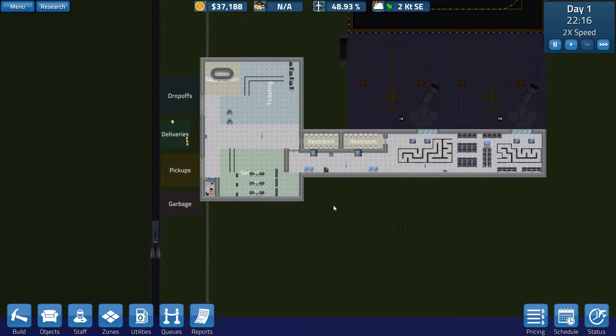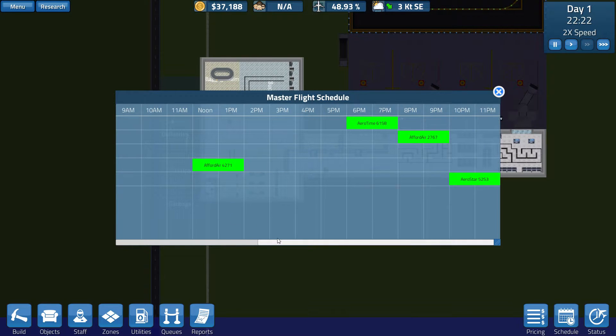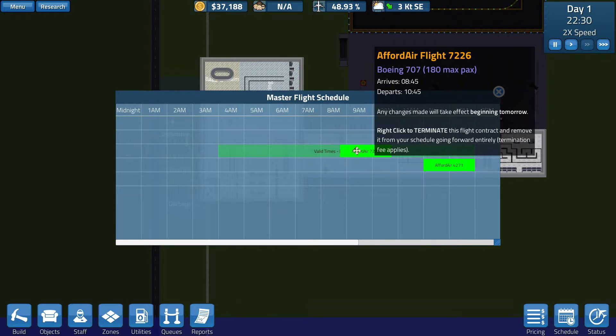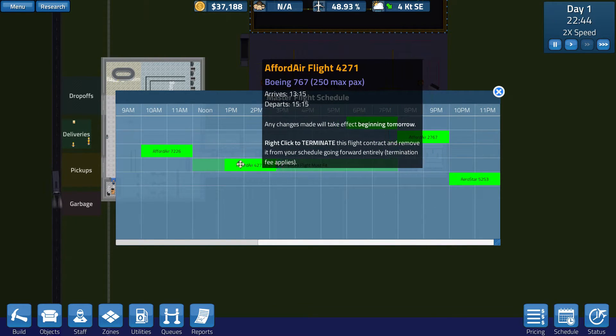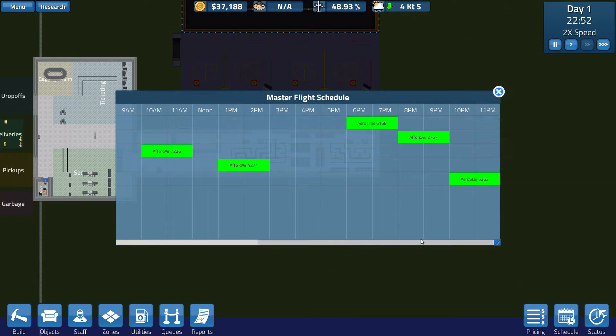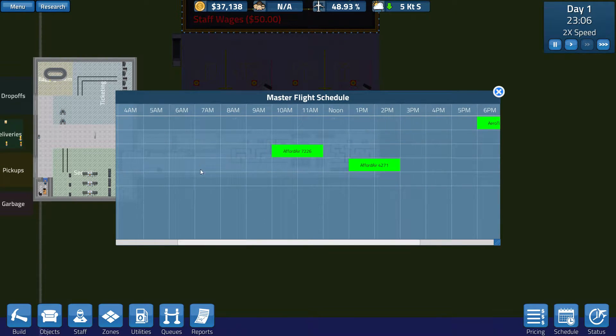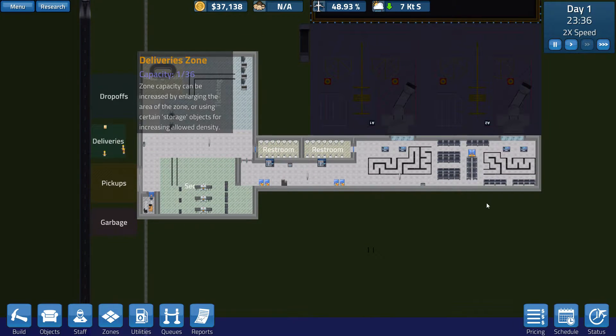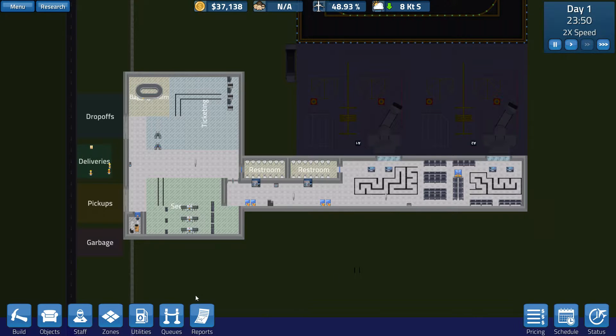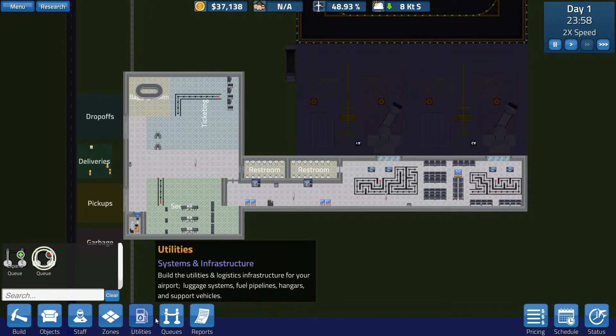We'll have to wait until we unlock some additional airlines to get more flights in. We won't hire any of our day-to-day crew until like 7 a.m., and then we'll bring in all the crew we need to run — about 7 crew members and 9 security members. Definitely getting this pricing thing researched at the very start of the game is key. It's going to make a lot of money and we won't have to worry about really anything.